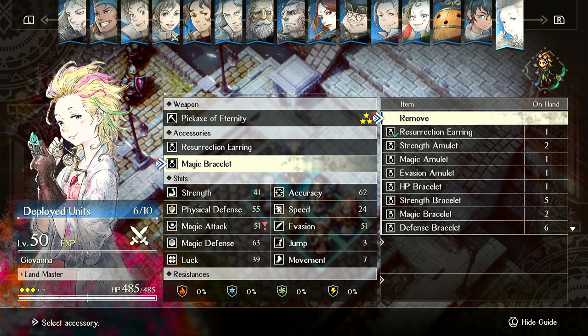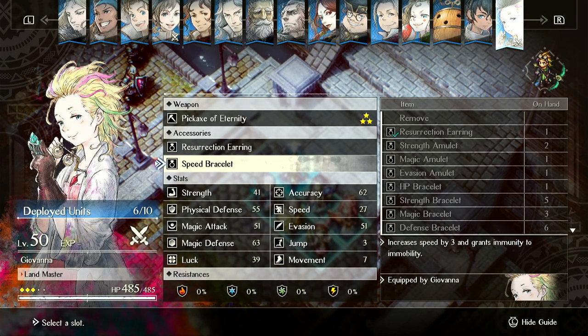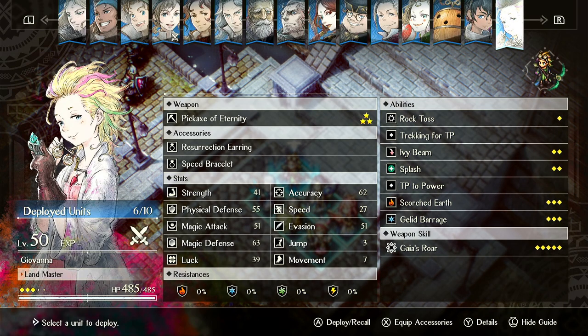We'll throw a speed item on her as well. She wants a speed item because her base speed is quite slow, and she wants a Res Earring for durability. Honestly, these two items are probably her best setup.